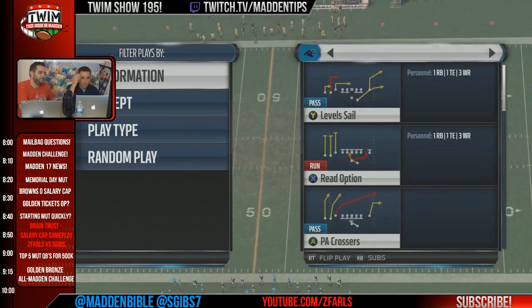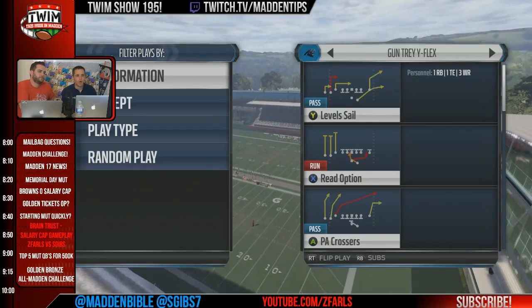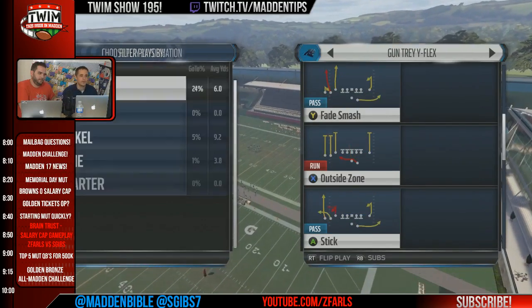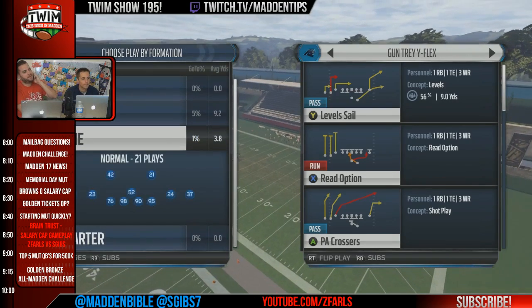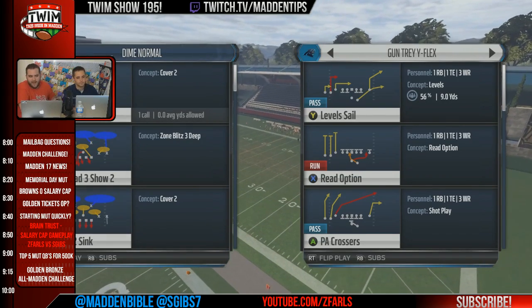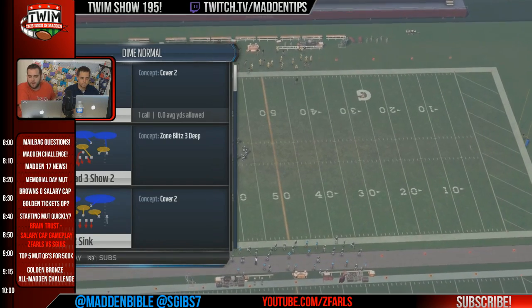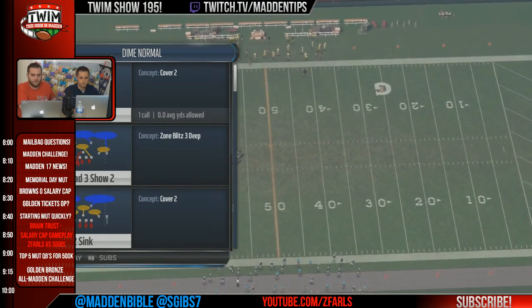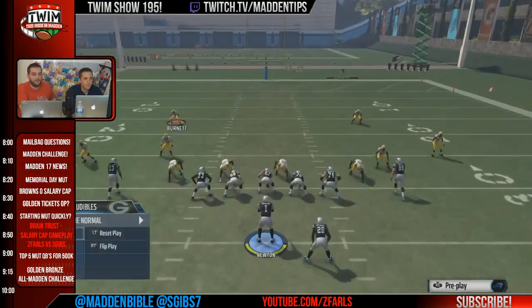So the tray y flex — do you like it, is the inside sale on the audible? Like how are you operating here, what are you looking to beat when you go to this? Sure, so I audible into this about 98-99% of the time, but if I do come out on the play it'd come out on level sales. We'll show you the JBC double stack playbook.